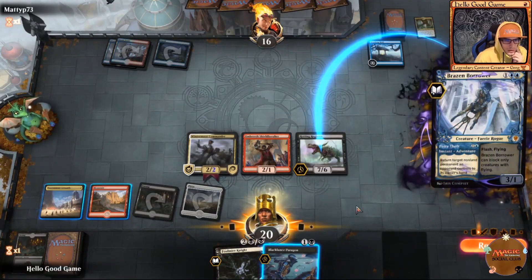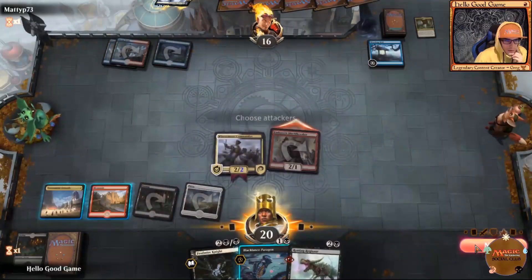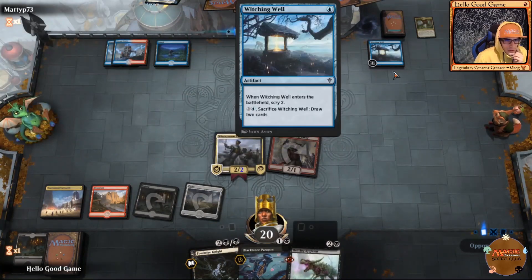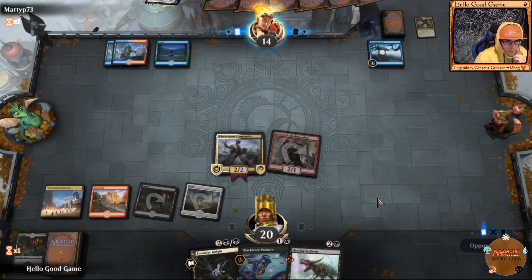On our turn he did counter Regisaur, but it doesn't really matter. We're still just hitting for two and then placing our Black Lance Paragon down on the field to end his turn — probably missing out on the lifelink and deathtouch, but that's all right.